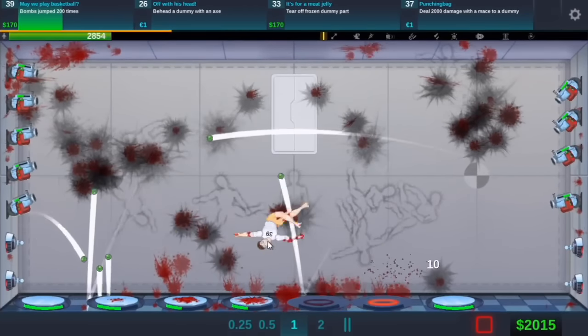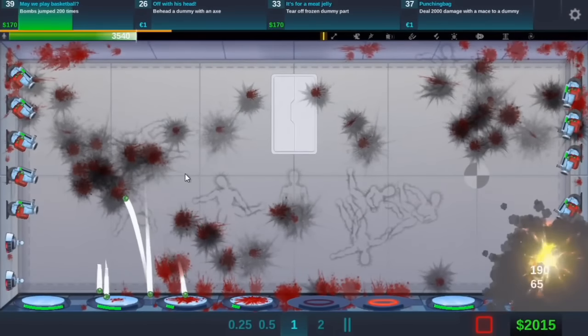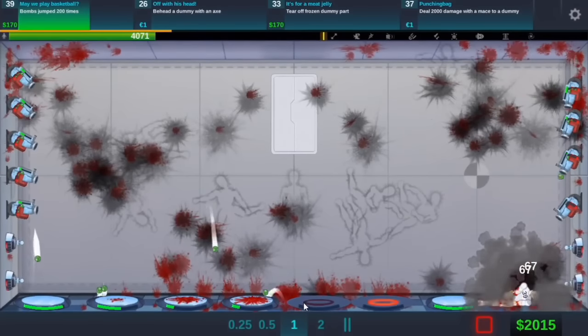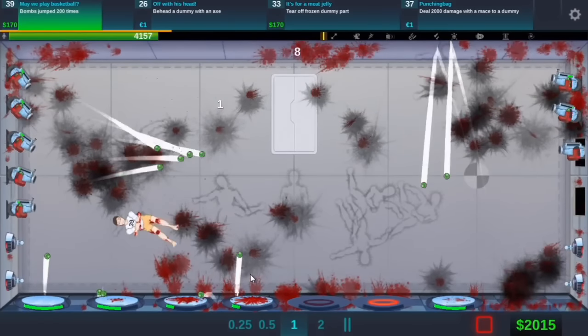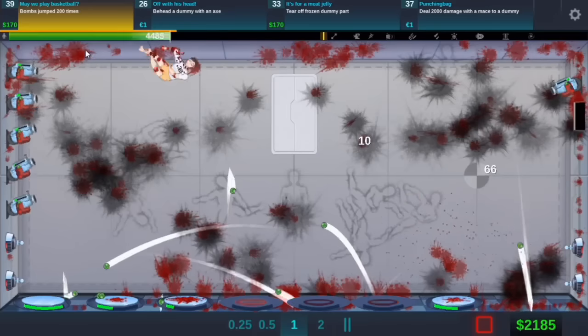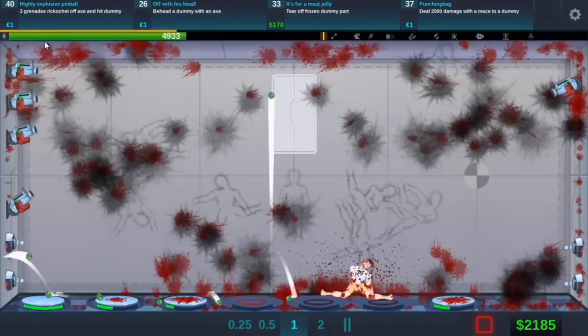Bombs jump 2,000 times - okay, we can easily do that. Are these going to despawn or blow up? If they don't, these are going to bounce a lot. Okay, that was easy - 2,000 times! 3 grenades ricochet off axe and hit dummy.